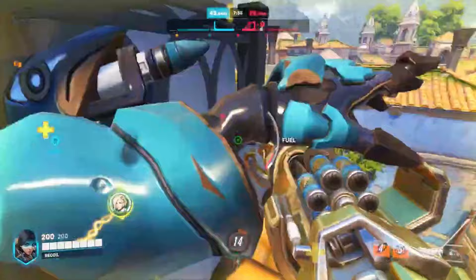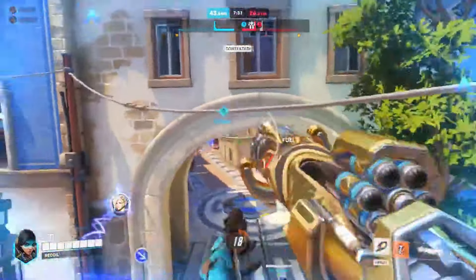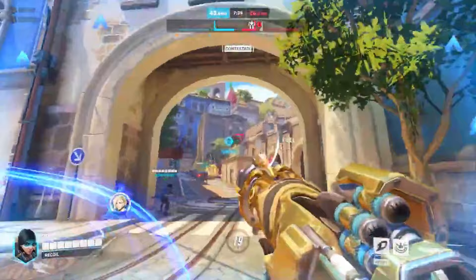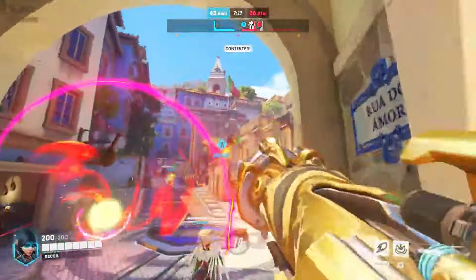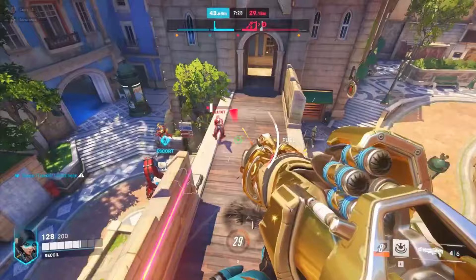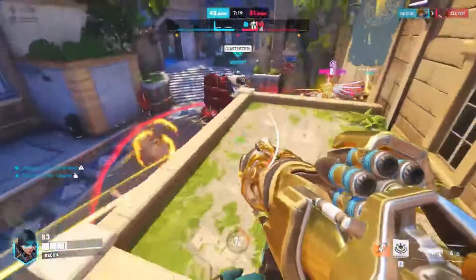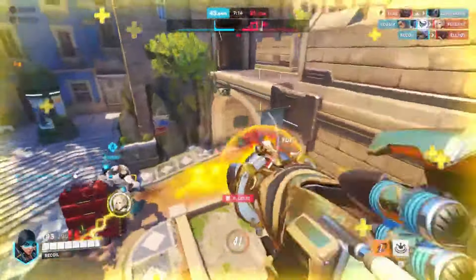Step 12: Mastering the art of surprise. Occasionally drop down and say "boo" before rocketing sky high again. It's the Pharah scare tactic — highly effective and underutilized. Step 13: The ultimate sacrifice. Use your ultimate without a Mercy pocket and shout "for justice" to ensure your team knows you died a hero's death.